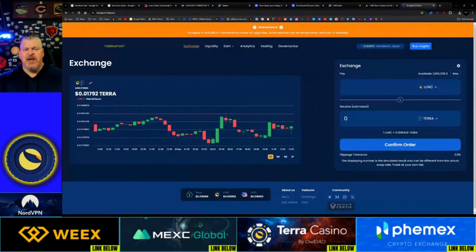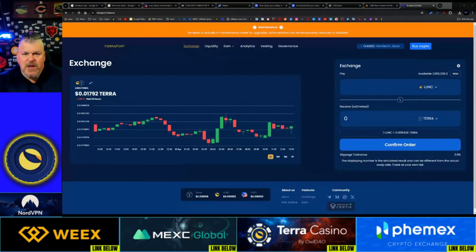The important one right here is Terraport Classic. If you're looking to trade, I want to preface this with something very important: I was told early on that Terraport.finance is just a blockchain running next to Luna Classic, and anybody who trades on it is using a different blockchain. None of that was true. This is actually built as a DApp into the Luna Classic system, so everything you do on Terraport.finance burns Luna Classic.